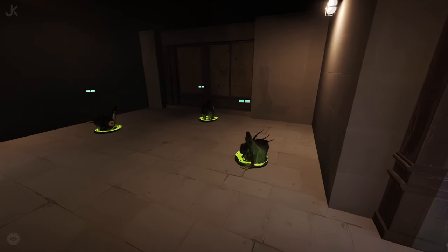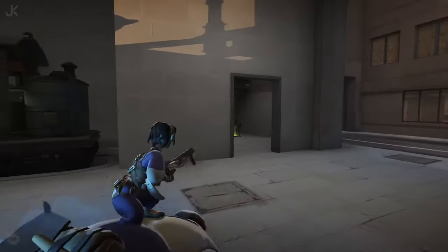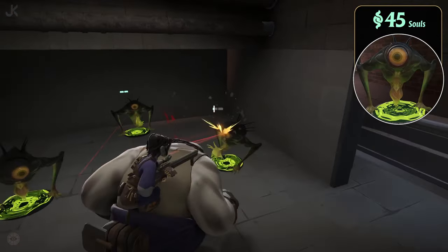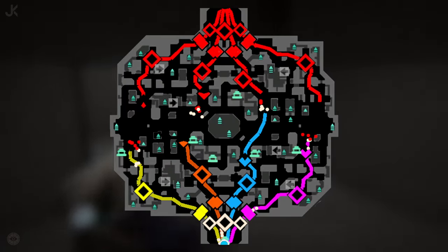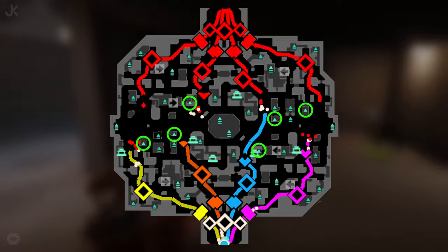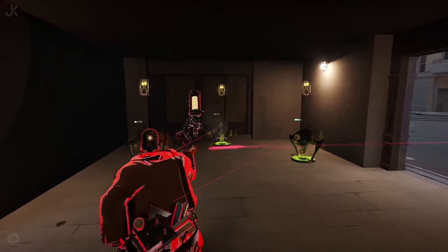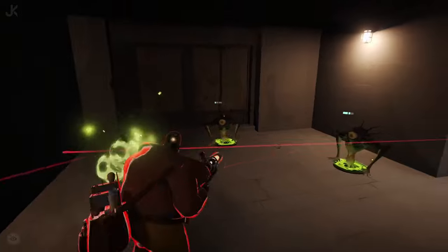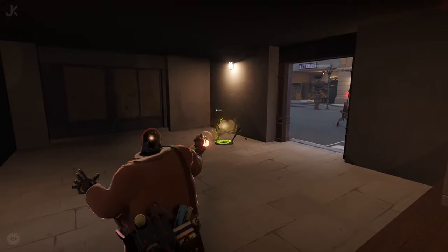Tier 1 camps are the easiest to kill and will spawn 2 minutes into the game. Each tier 1 jungle creep gives you 45 souls at base, plus additional souls the longer the game goes on. Across the map there are a total of 6 tier 1 camps, with 2 in orange and blue lane, and only 1 in yellow and purple. These camps are indicated by the blue triangle on the map. Tier 1 camps are easy enough that any hero should feel comfortable taking them at any point in the game, and players should be using them to help build a soul lead over their opponent.